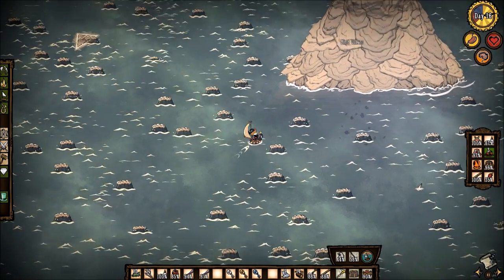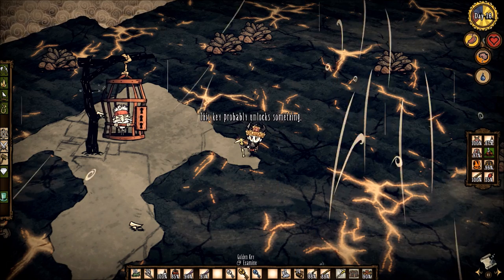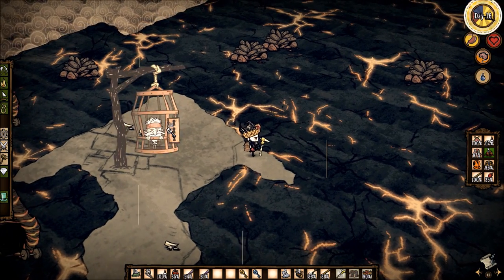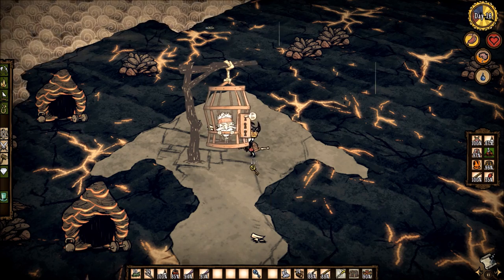Now you must make your way back to the Volcano, back to Woodlegs, and finally give him all three keys. You basically just highlight your keys, put it over him, and it'll say Give. Now you'll just give it to him and you'll see the keys go into the side like that.